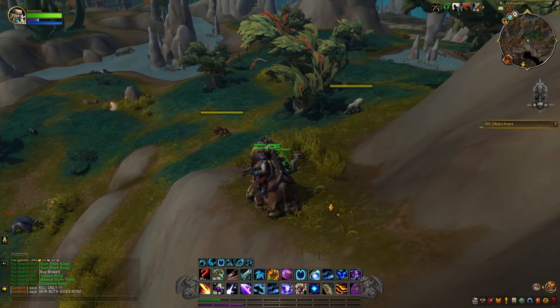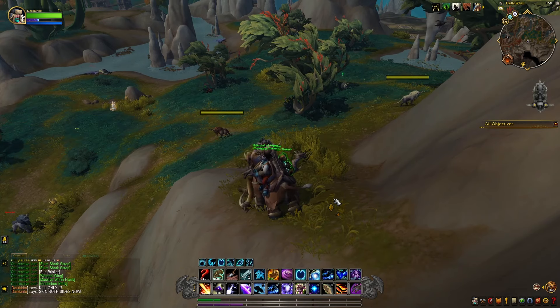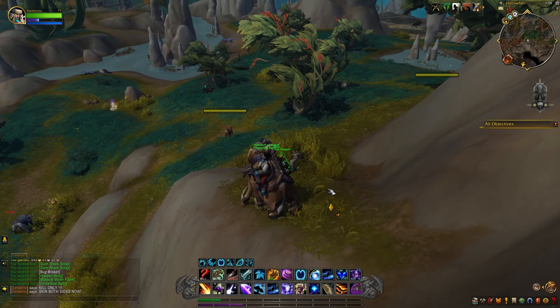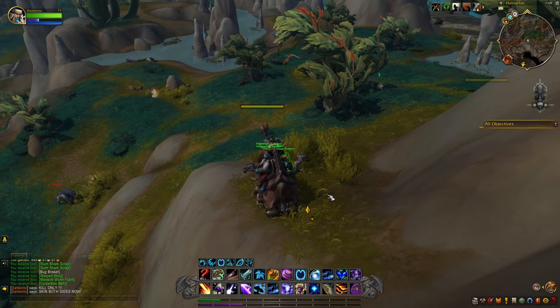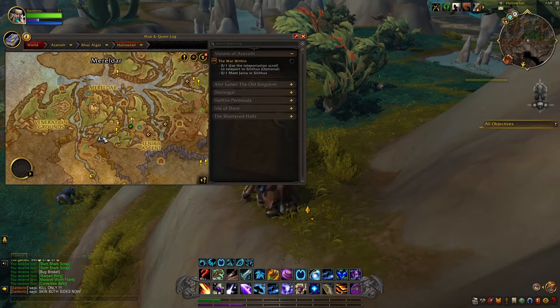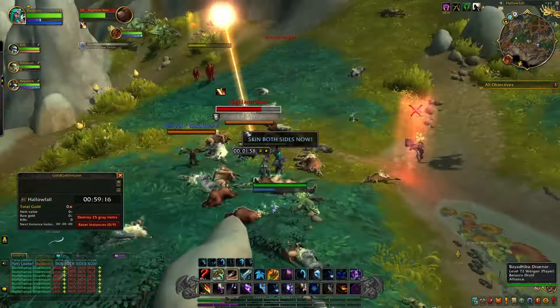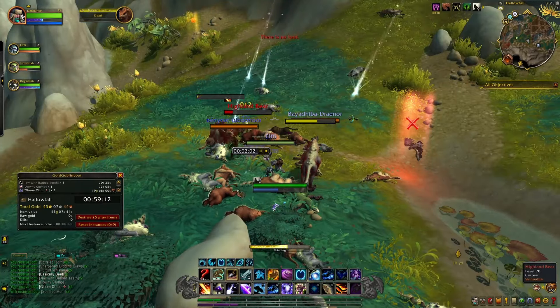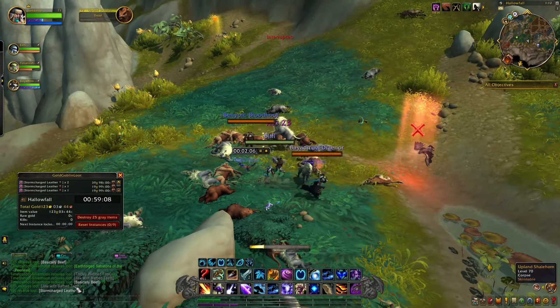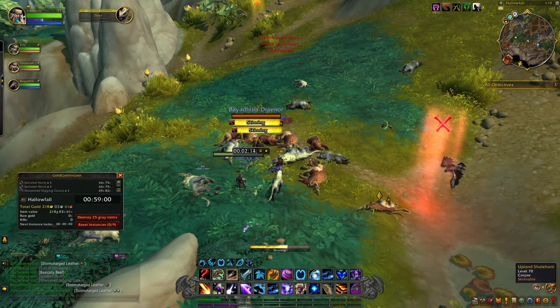This location is very good but you've got to have a really good team that understands each other and can communicate whilst doing this farm, otherwise this farm won't work. The farm is located right here in this area in Hallows Fall. As you can see from this video we were doing it as a 2x4 group, and we had great communication as you need both teams coordinated and doing it at the same time.